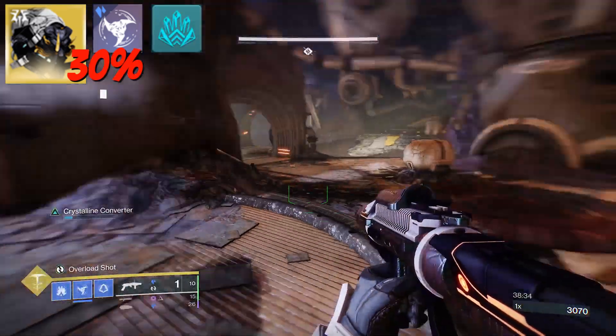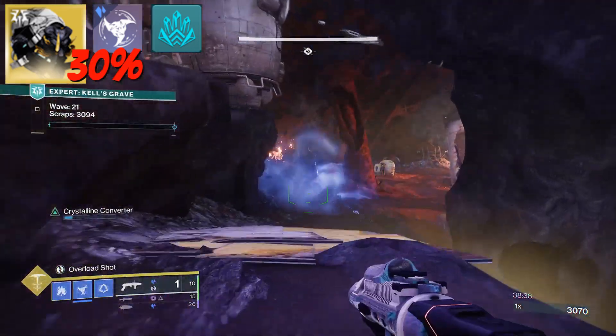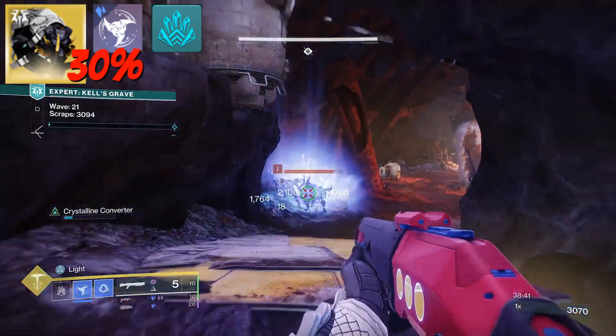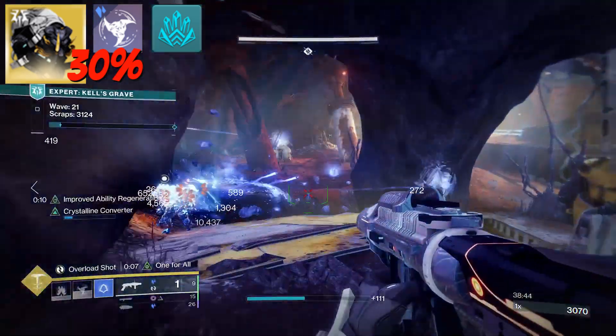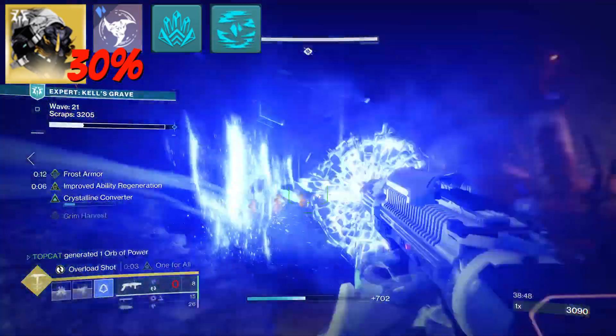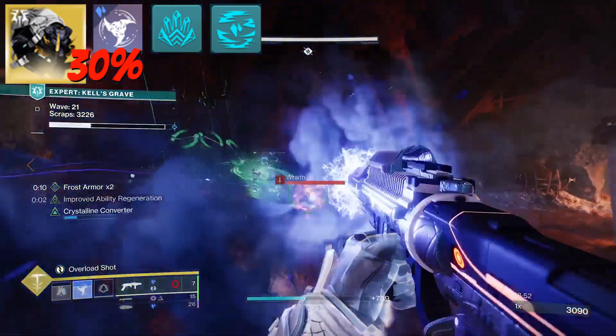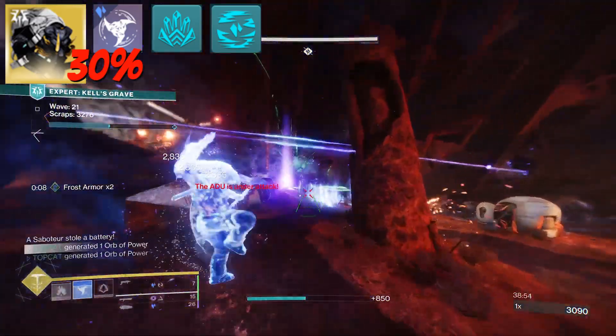With Crystalline Converter, we can create additional ice formations by storing up Stasis Shard energy. As we are chucking out Shurikens, we pretty much only get one additional iceberg. With Brain Freeze, we get a small cloud around our frozen targets to aid in troop suppression.